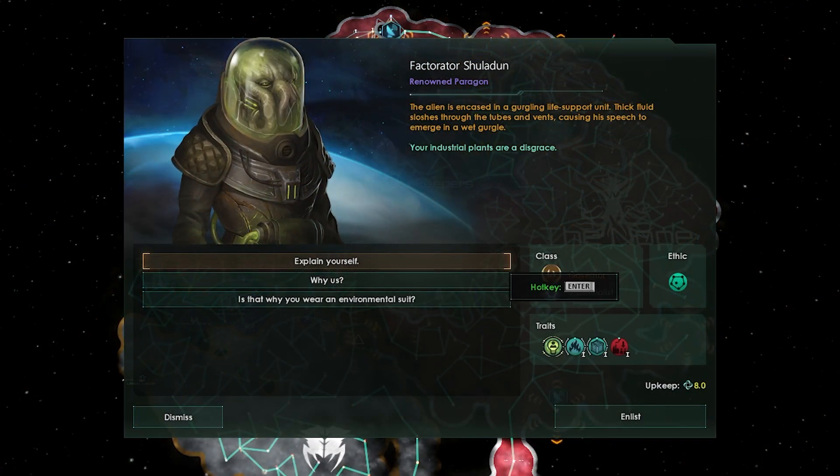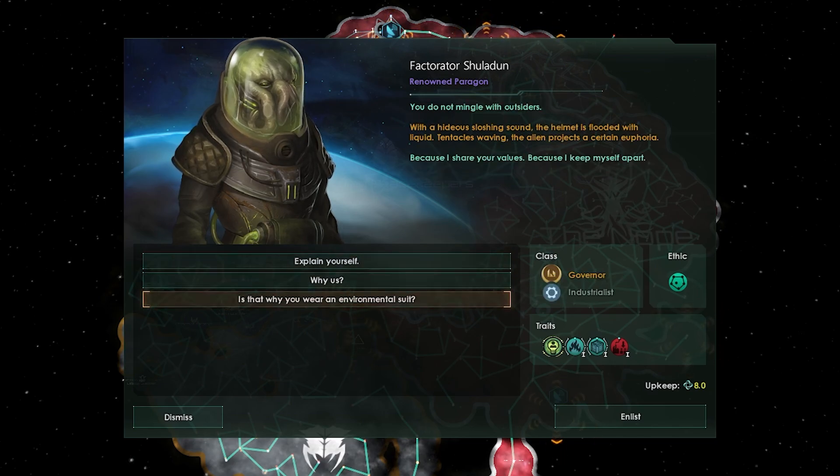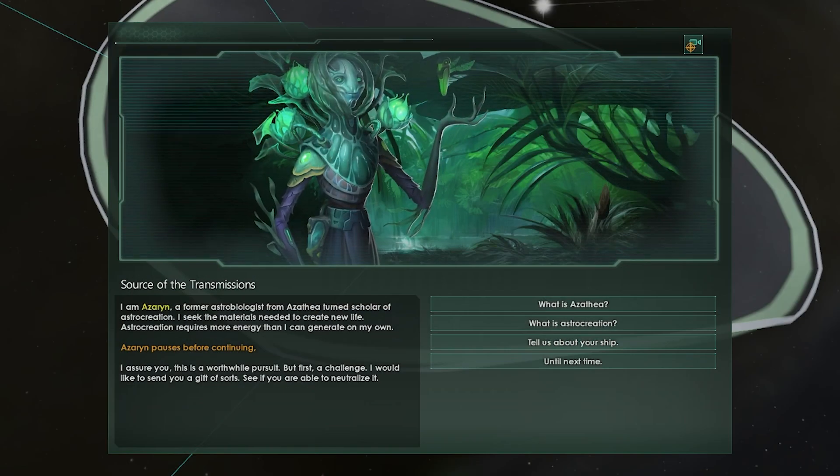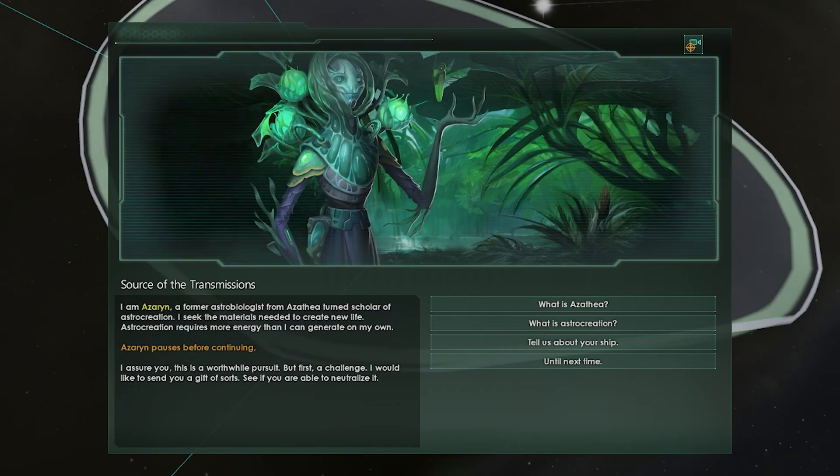Galactic Paragons is also about the stories you tell with these leaders, and the special leaders you are able to find throughout the galaxy, which will make every playthrough feel unique. There are 16 renowned Paragons — powerful leaders that may seek out your empire, each with their own backstory and flavor events — as well as four legendary Paragons. Should you find one, these legendary Paragons truly possess some game-changing abilities.